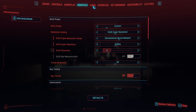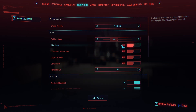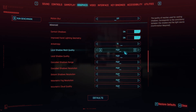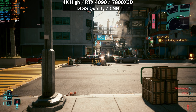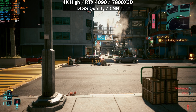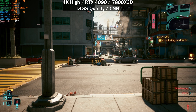We're currently at 4K on the high preset with DLSS enabled, and a bunch of post-processing effects disabled just for visuals. Standing in a GPU-bound spot, we're getting around 160 frames per second. We'll scroll through the different DLSS presets — quality, balanced, and performance — testing both the CNN and transformer model.